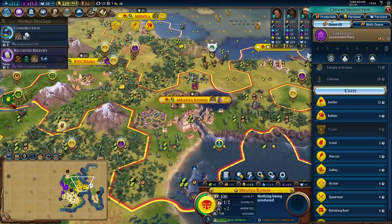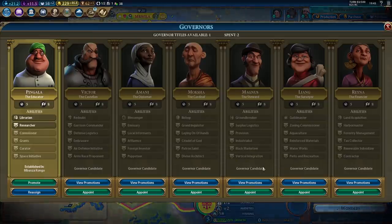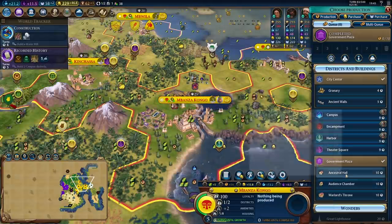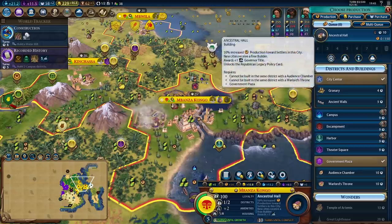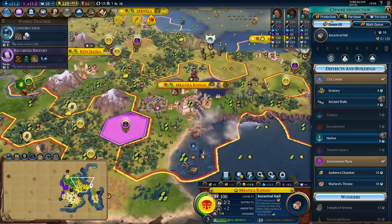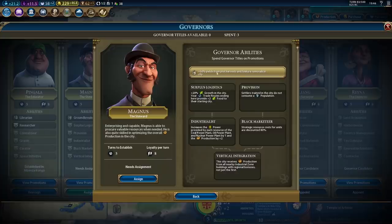I have my government plaza in Abanza Congo and my plan is to continue to mass settle. I'm going to appoint Magnus but not put him in my capital just yet. First I'll get to work on the ancestral hall, place the harbour in this city to lock in its price, and once I finish the ancestral hall I'll promote Magnus with the Provision promotion and perhaps even the Surplus Logistics promotion to get people trading with my capital.